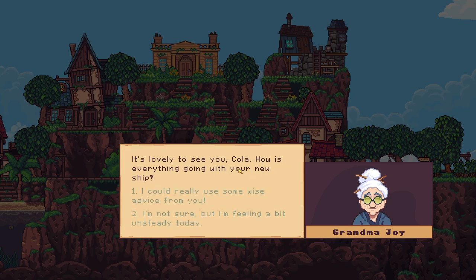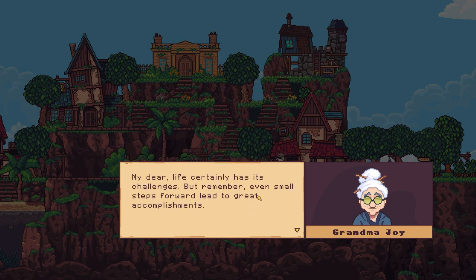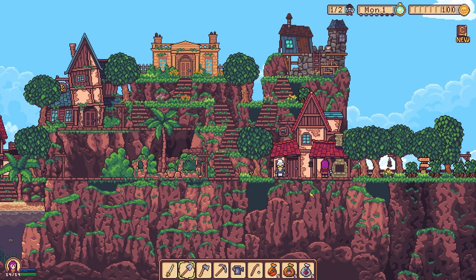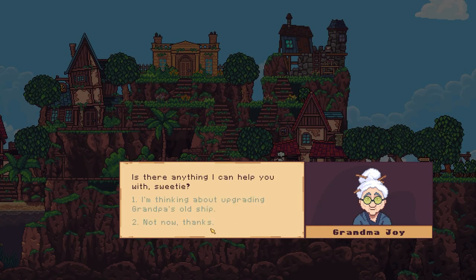'It's lovely to see you, Cola. How is everything doing with your new ship?' Great, Grandma! 'I could really use some wise advice from you.' 'Life certainly has its challenges, but remember — even small steps forward lead to great accomplishments. The journey towards your dreams can be filled with joy too. Savour the small moments of happiness along the way.' Grandma, you've got some good wisdom with those eyebrows!